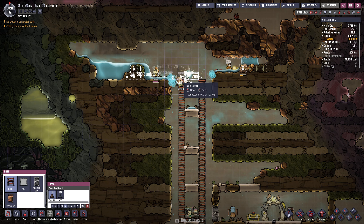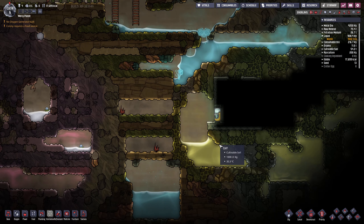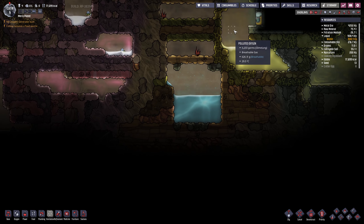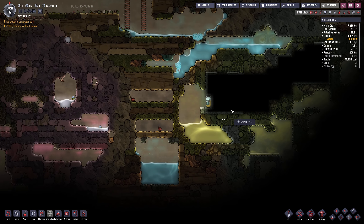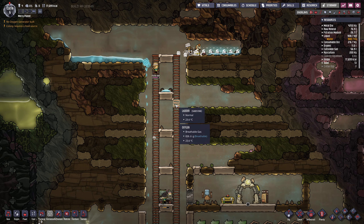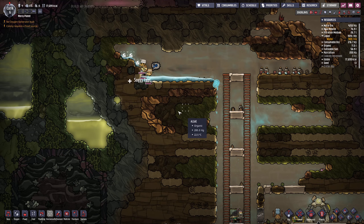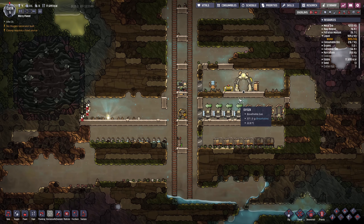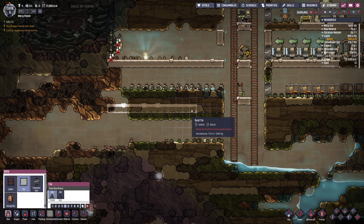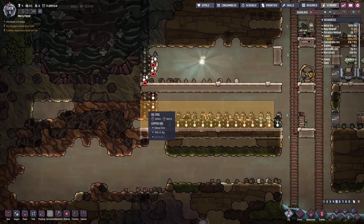Something weird happened with this spawn. Everybody's idle - go ahead and dig this out. I think I had the wrangle tool selected there. Second farm maybe? No, that's too low. Go ahead and dig this out - we can already have this be our farm. So do this, and then we'll just do a farm - we'll have the farm built early. Let's get the microbe musher up here. I'll move it into a proper room later - it's nice having this central spine with all the little stuff that you're gonna have to move or want to move later. I kinda like this.